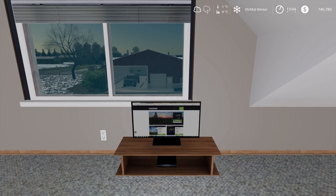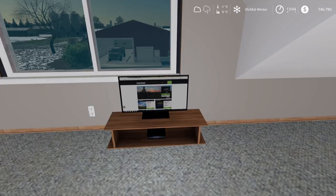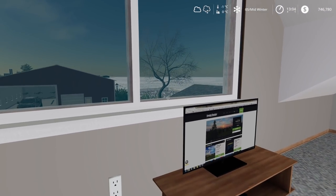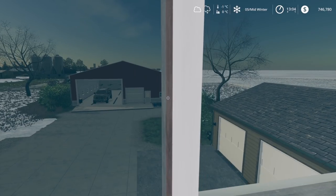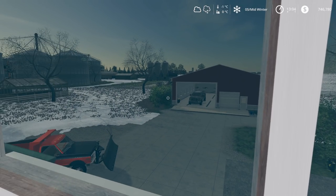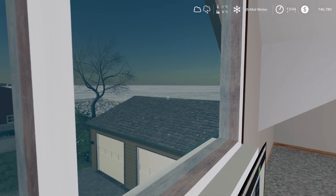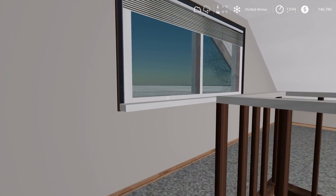Hey folks, just taking a quick lunch break here out in Nebraska, thought I'd check up on the latest farm sim news. We still got some snow — Nebraska is full of snow, not a big surprise at this time of year. It's minus one degrees Celsius and we've got more snow in the forecast.